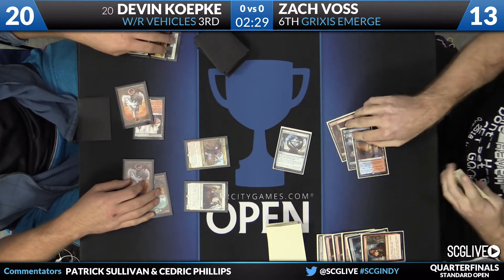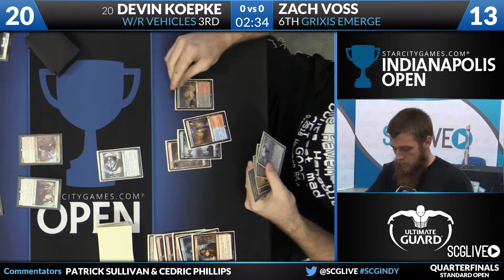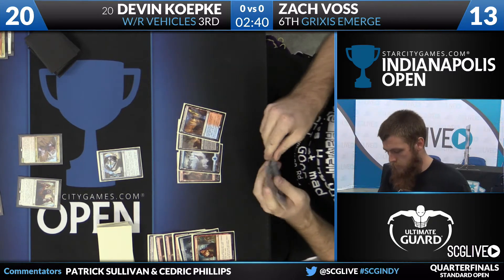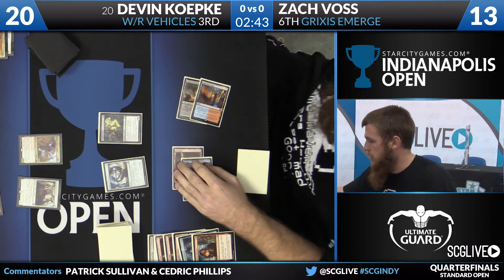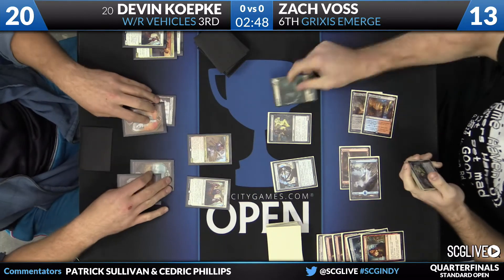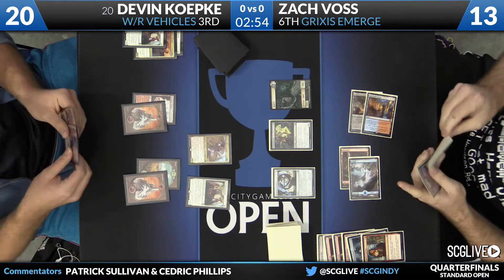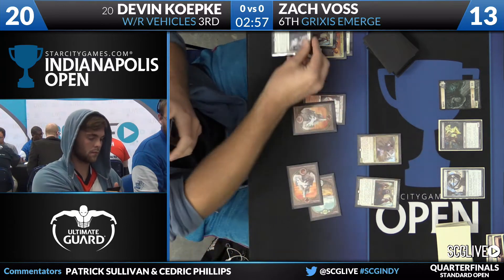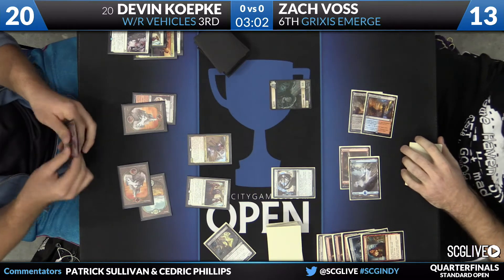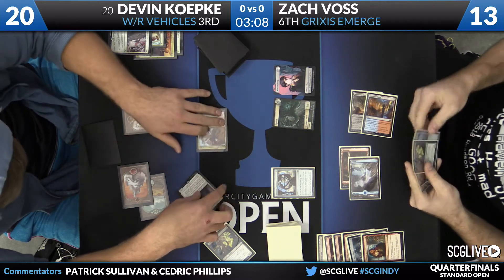Voss will mill himself two cards — Elder Deep Fiend and a Cathartic Reunion. Now he'll draw for the turn. Wretched Griff. There's a Smoldering Marsh on the battlefield untapped. And there's a Haunted Dead, going to bring along a spirit with it. So far, so good here for Voss — relatively high life total, Kozilek's Return in the graveyard, and now a four-mana creature. Can enable some emerged shenanigans and something that can keep coming back. Declaration in Stone is going to put a stop to that — there goes the Haunted Dead, clue on the way for Zach.